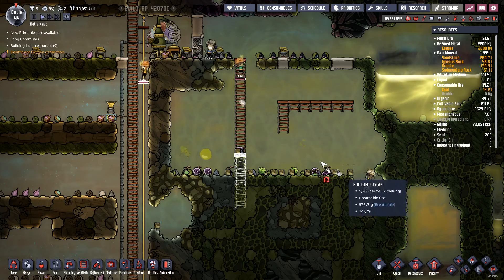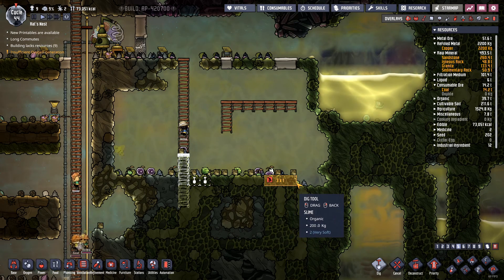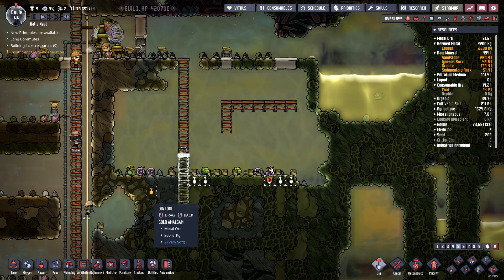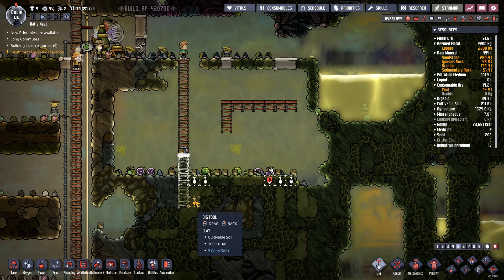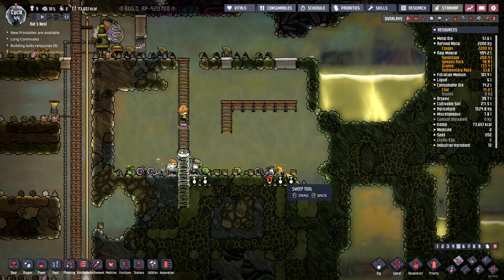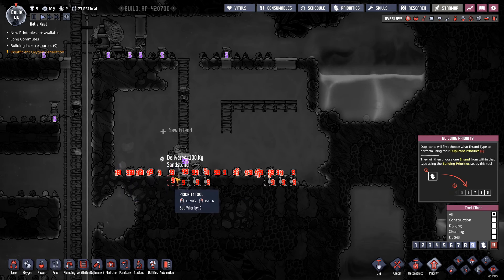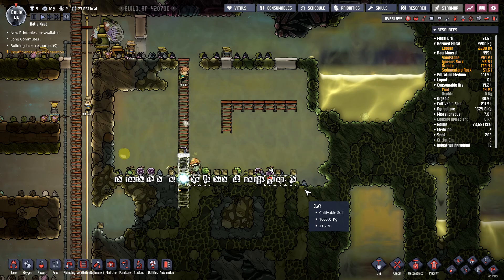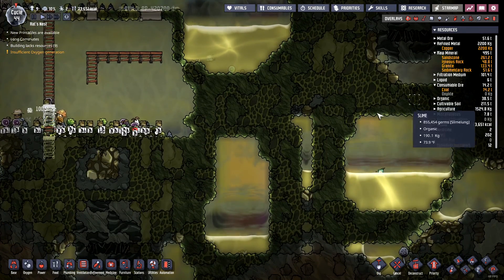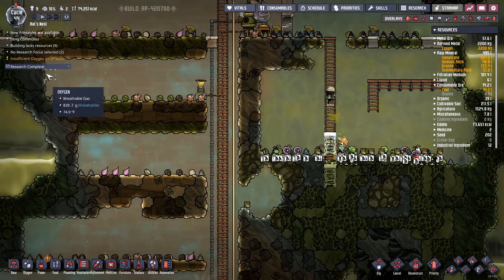Once we get rid of all this slime, we can hopefully be in much better shape. I'm thinking we might just make this into another pee pit up here. We'll sweep up all this stuff — that's high priority — sweep up all this stuff, and then get all the slime taken out. Then we'll somehow get all this pee rerouted over here. We might have to use pumps and other things.